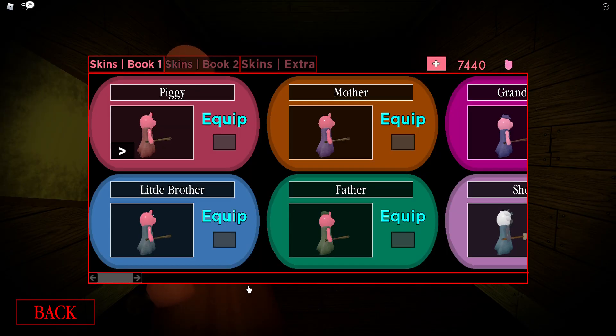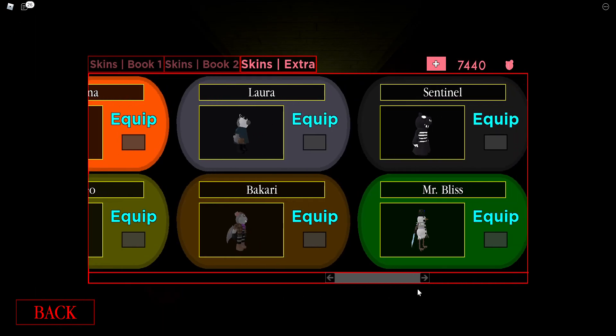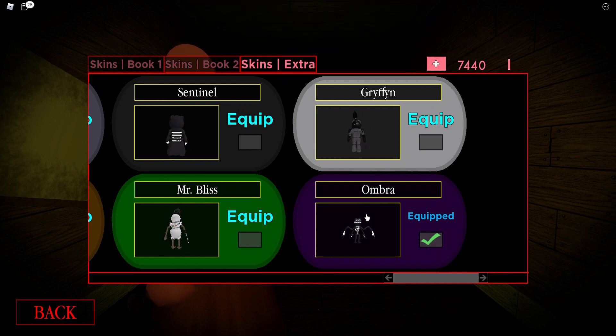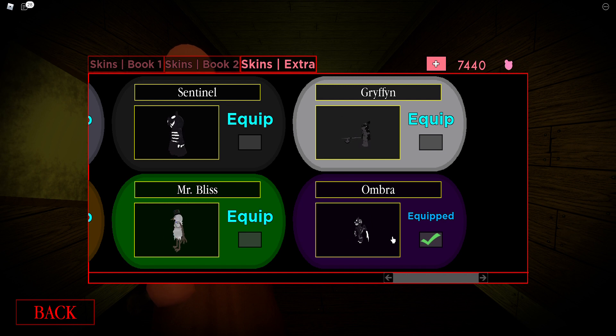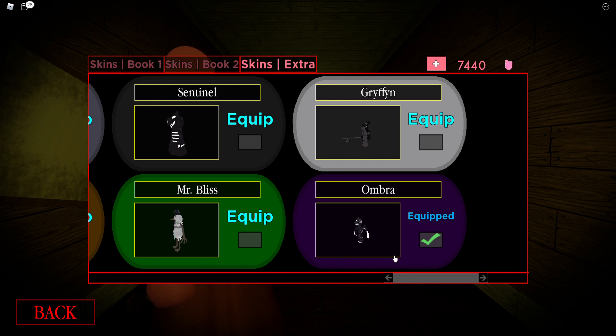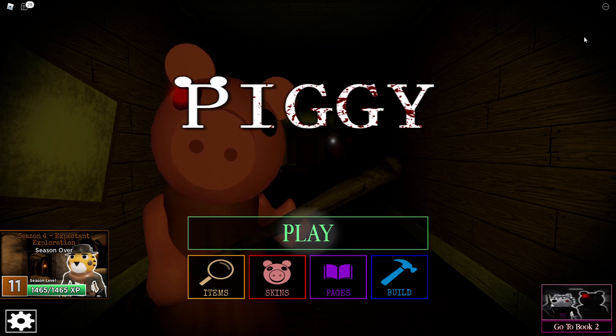So yeah, guys, I think I'm gonna end off the video here. This is me playing Piggy as the Ombra skin, and yeah, I hope you enjoyed me showcasing the skin. Man, this skin is really cool — it looks like a tiger, a cat, a praying mantis all at once, but man, this skin is really cool. So yeah, guys, thanks for watching. I hope you enjoyed me playing the game as this skin. Make sure to like and subscribe. Thanks for watching, and I'll see you in the next video. Peace!